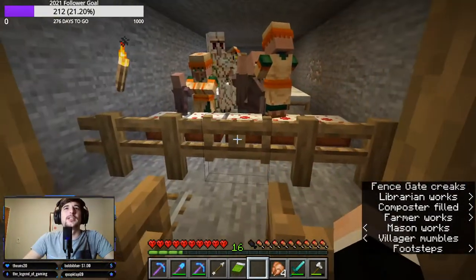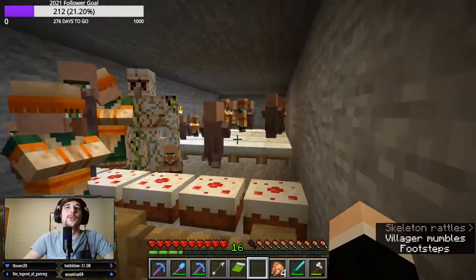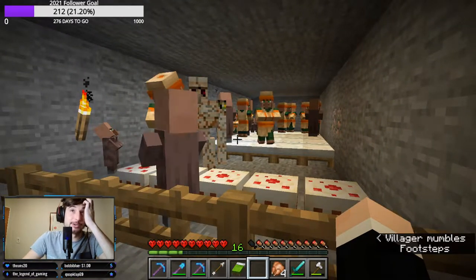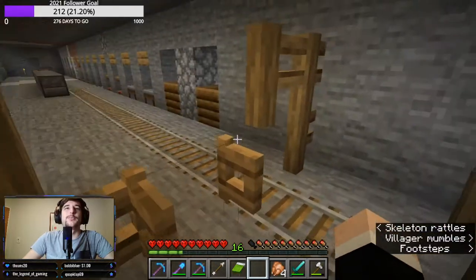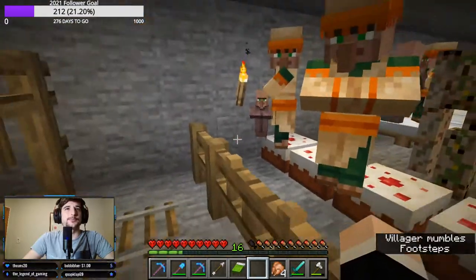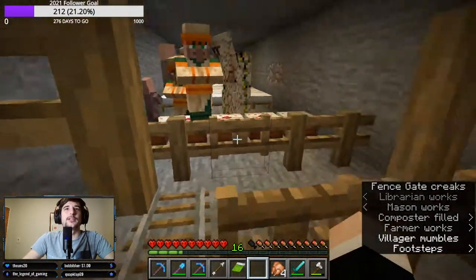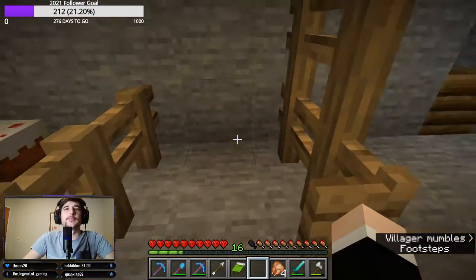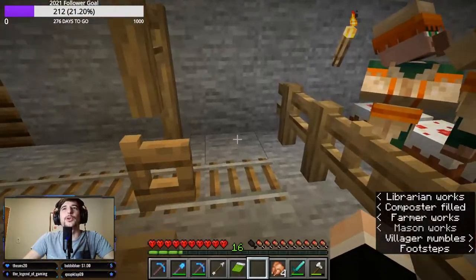Here we have the villagers. I'll explain the cakes later. Here's the beds for the villagers — the more beds you got, the more villagers you can have and breed. You have to feed them carrots and potatoes. I have an automatic potato and carrot farm, but I'll show you that soon. This is the villagers that I breed. I'll show you the story behind the cakes soon. Basically, how it works is the villagers get bred here, and then you have this area over here where you lure the villagers in using a workstation or bait — for example, carrots, potatoes and seeds, because they do pick it up.